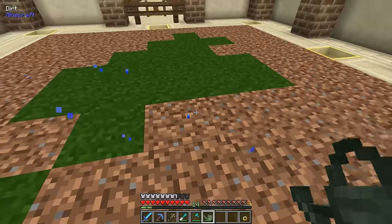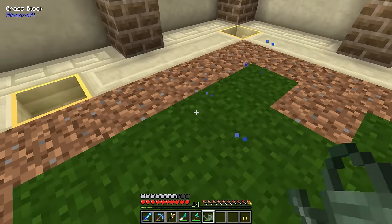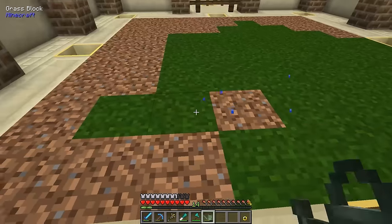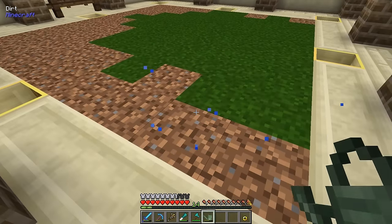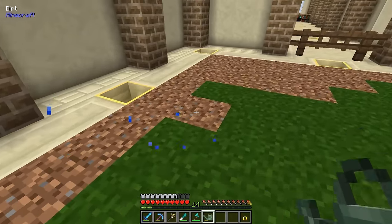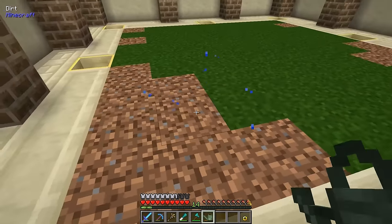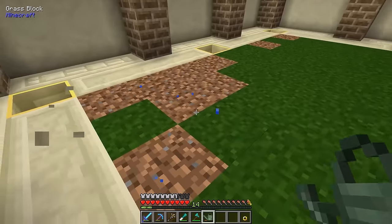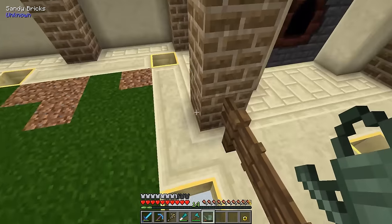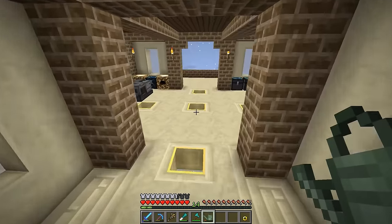We're in a swamp biome right here, so mobs should be able to spawn - we're not in an ocean biome or anything like that. We should be able to get passive mob spawns here, although we will have to be at least 24 blocks away for passive mobs to spawn. We'll just get a little bit of a spawning area going - that should be good enough, and the rest we can just let spread on its own.